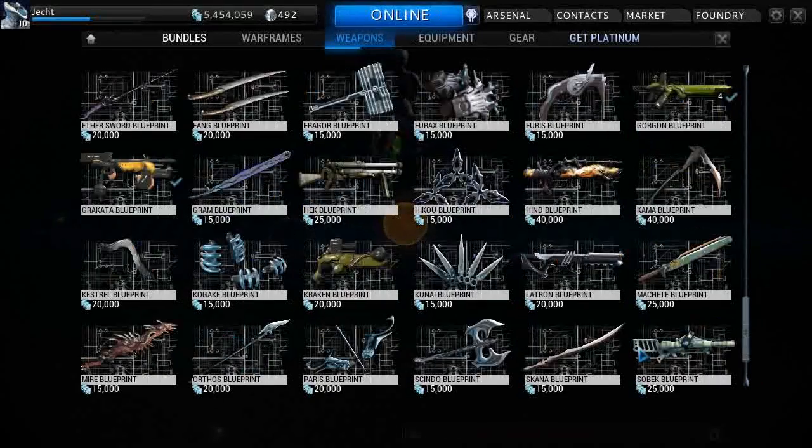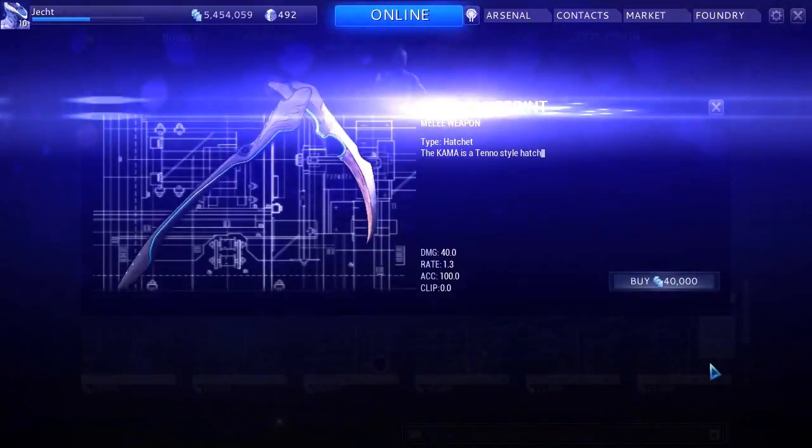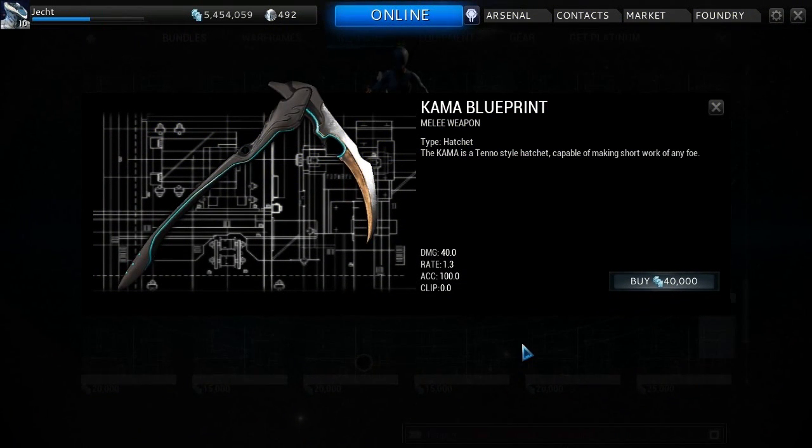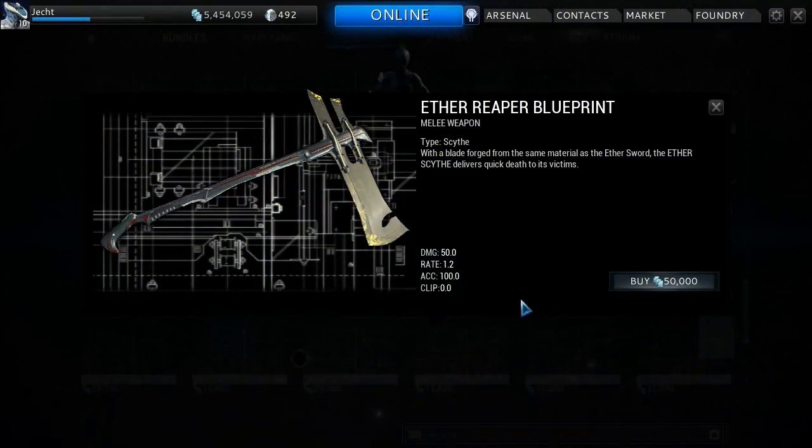Hi and welcome back to Warframe. Today we're going to build one of the melee weapons — I cannot decide which. Do we build the Kama? I mean, I like the way that's like a bronze bit on the tip there. Or do we build that thing? That does look evil. It doesn't actually look evil, but looking at the specs, with a quicker swing rate that could be really powerful.